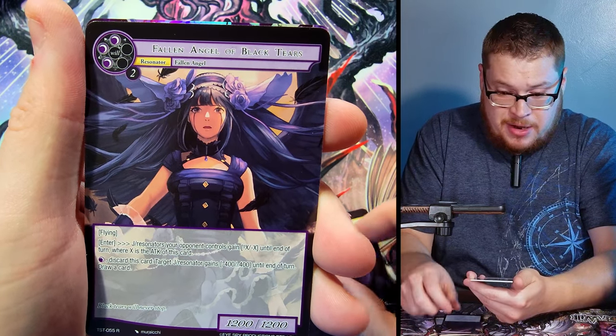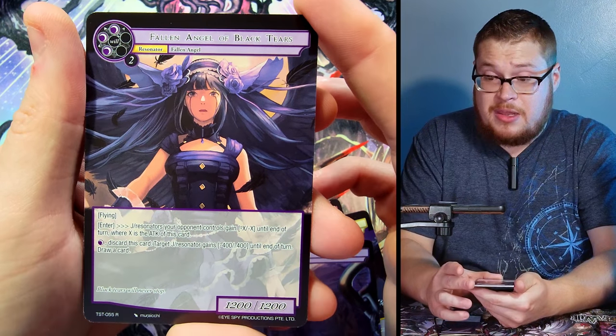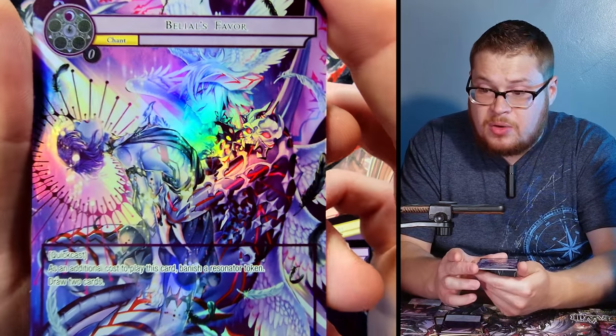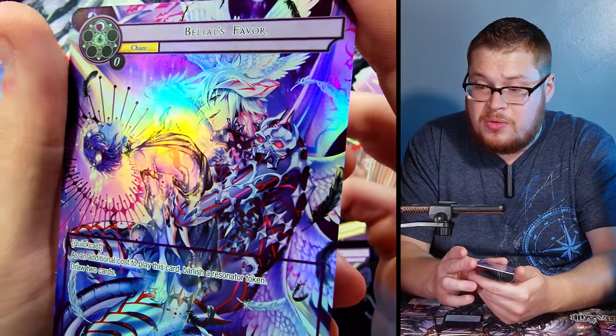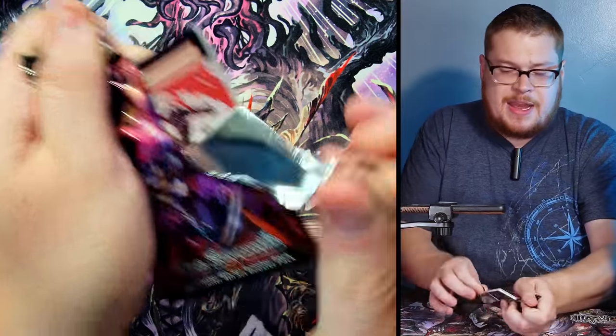First rare here: Fallen Angel of Black Tears — good one to get in a full art. And what is this — Bale's Favor, just a normal, but wow, I don't remember seeing this card before. Really really cool artwork — very dynamic, very crazy.